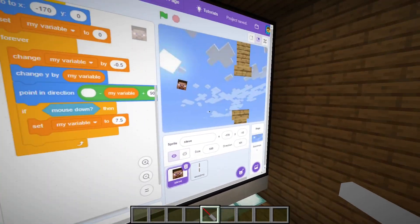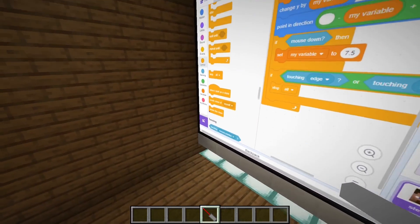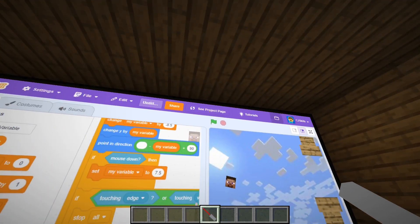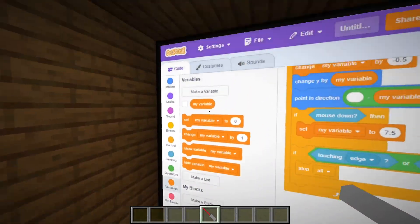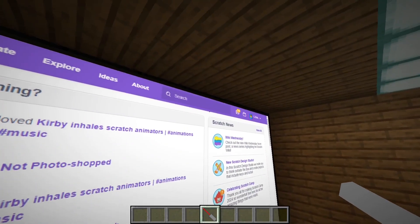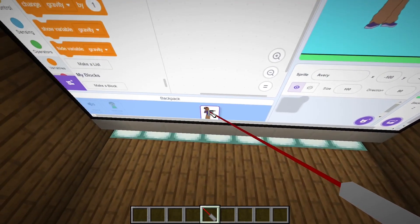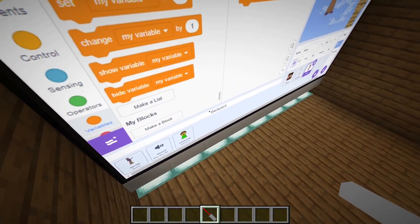I think the player is done, other than death. But I just realized - how are we going to have a score if we can't create variables? I think I might have an idea: if we go to another project, backpack a sprite that already has a variable, then bring it into this project, the variables come with it. Let's find a random project with minimal variables, add a 'set score to' block, backpack the sprite, go back here, drag it in - and there we go, that's how I made a variable.